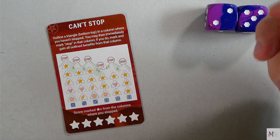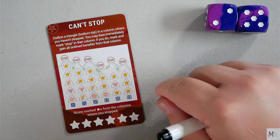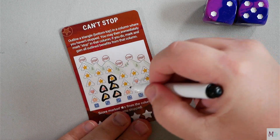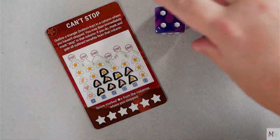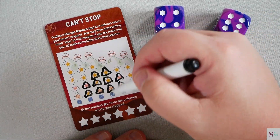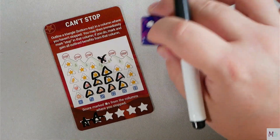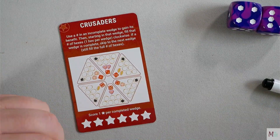Can't Stop: outline a triangle bottom to top in a column where you haven't stopped. You may then immediately mark stop in that column; if you do, gain all outlined benefits from that column. You score marked stars from the columns where you stopped. For example, rolling a four and a six, I could mark the four and choose to stop in that column — getting a pumpkin and two stars. You can only stop in the column you are currently activating. That is Can't Stop.